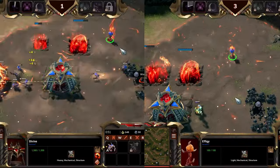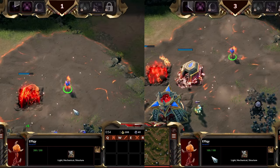Moving on to the Infernals, Effigies have had their On-Shroud health decreased from 200 to 100.